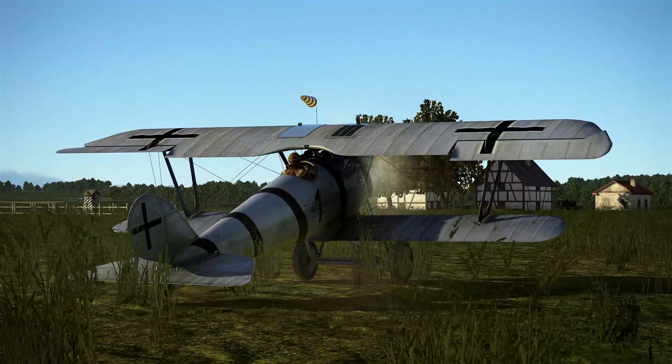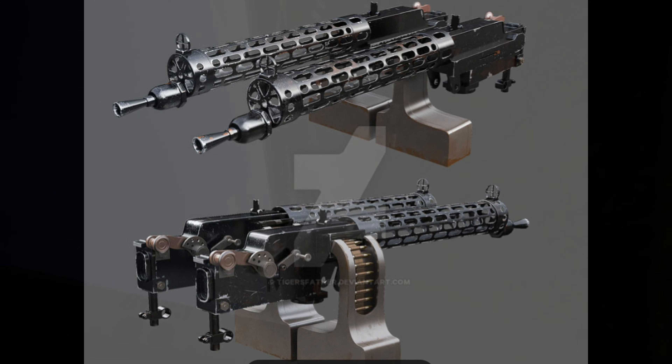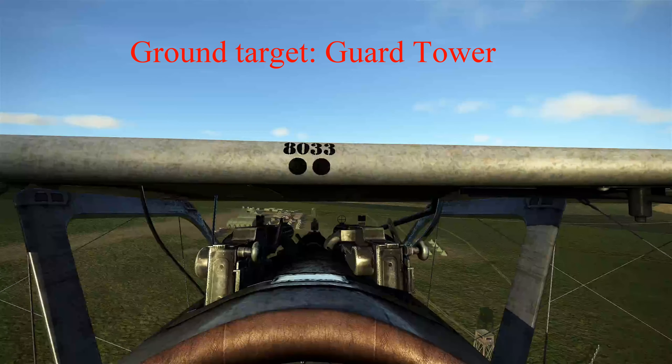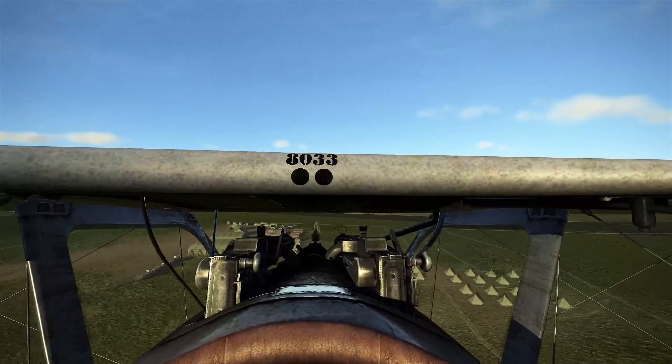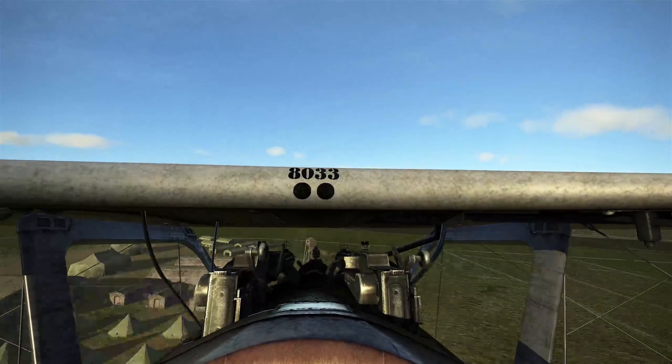And of course, the moment you've all been waiting for — in lesson ten, air gunnery practice. We're going to slow our speed down so we have more time on target. And with a gentle application of rudder, I can rake the target from right to left.